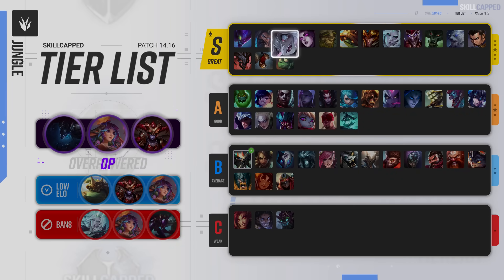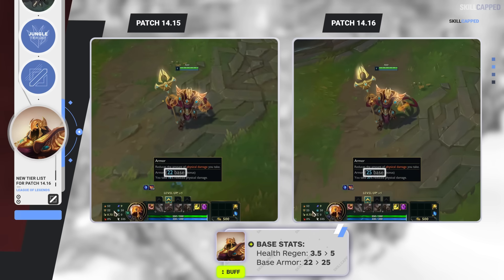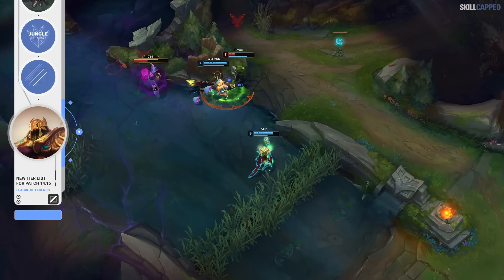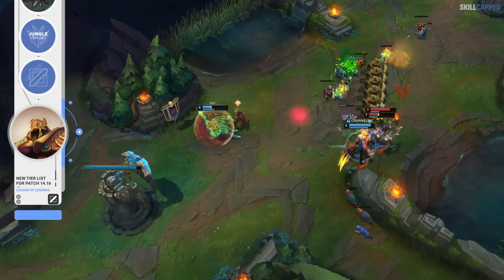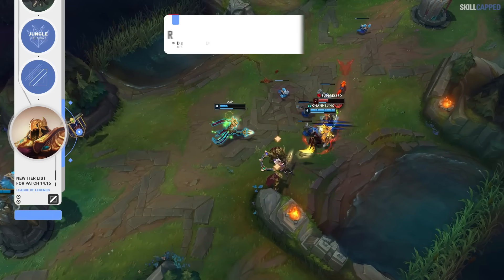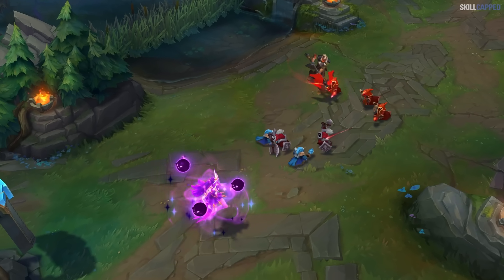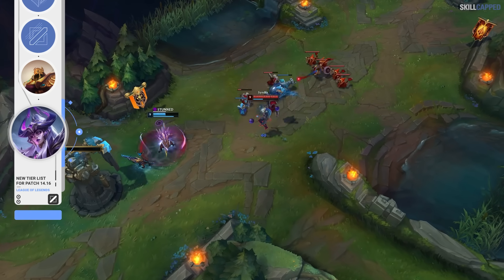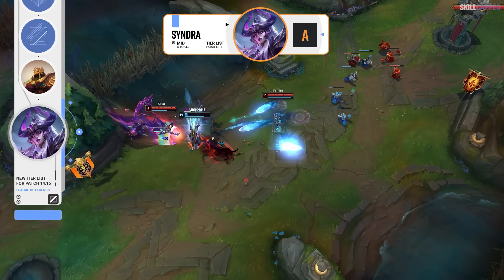Mid is once again the role with the most amount of changes. Azir is first in line for a few buffs, as his health regen is going up from 3.5 to 5, while armor is being increased from 22 to 25. This buff is definitely more pro-skewed, as Riot's trying to give Azir some added viability into the AD mids seen more commonly in pro than in solo queue. We don't really expect these buffs to result in a whole lot of strength gained for solo queue, so we're going to be leaving Azir in the C tier. A buff that should be more impactful for solo queue is going to be Syndra, who is getting more damage on her R, as damage per sphere is up by 10 at all ranks. For a spell that's point-and-click, this guaranteed added damage is going to be really nice. We will be giving Syndra a push out of B and into A tier for 14.16.